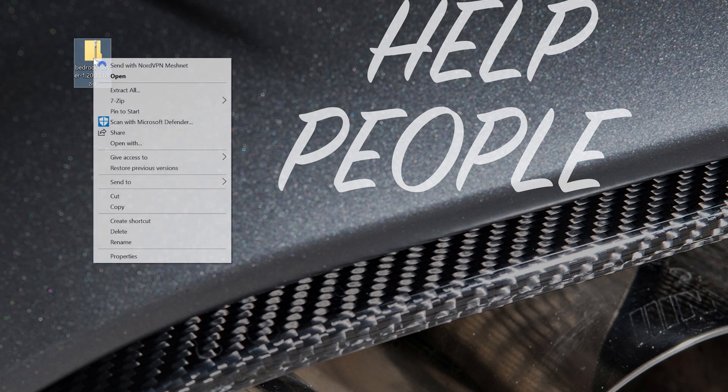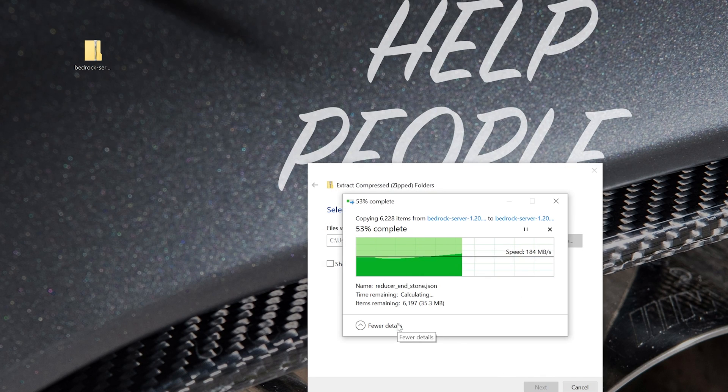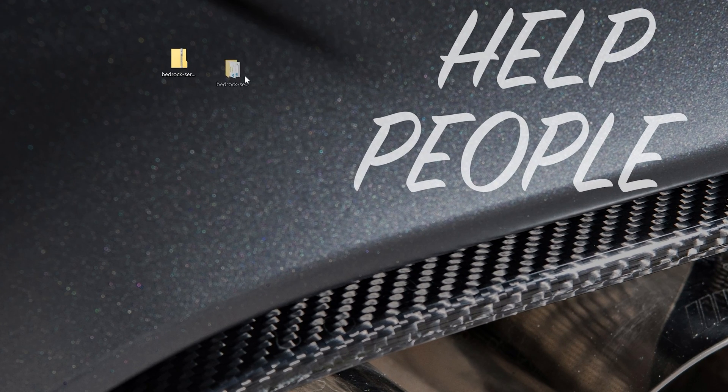Once it's on your desktop, right-click on it, click Extract All, and click Extract. We'll extract this Bedrock Server file to get the server up and running. Generally, starting a Bedrock server is simple in comparison to getting your friends on the server. You'll have the server up and running in just a few minutes, but getting your friends to join takes a lot longer. After it's extracted, you'll have this folder — you can delete the zipped folder you downloaded because this extracted folder is what you need.